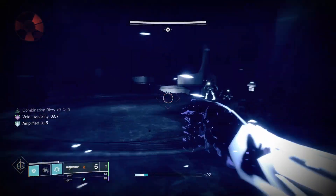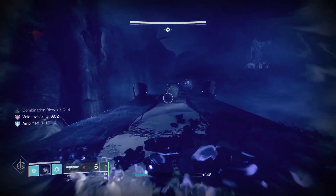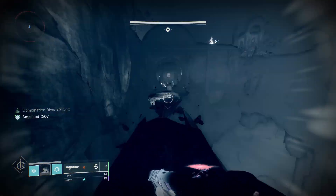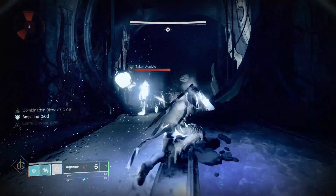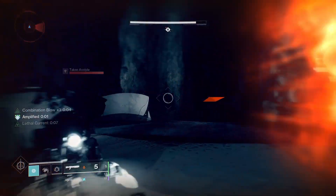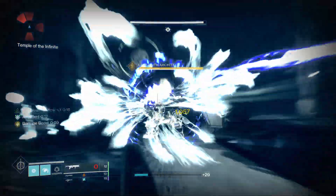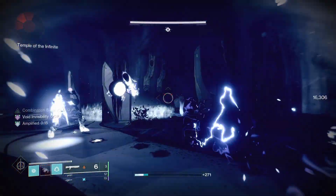So we're just going to run around. We're going to the Temple of the Infinite now — it's the Infinite Snake. We're going to kill some Thralls on the way just to keep the Combination Blow going. Now that we have the Combination Blow, we're just going to get one stick and one 1-2 punch combo for the kill.